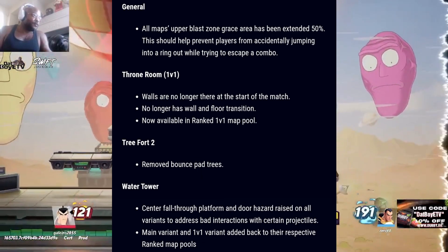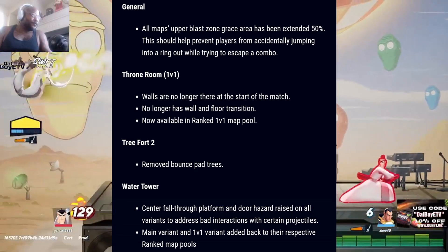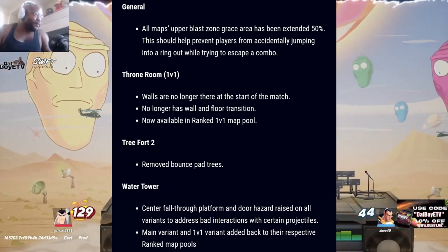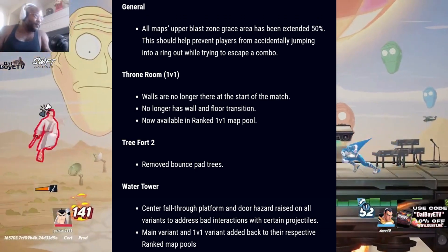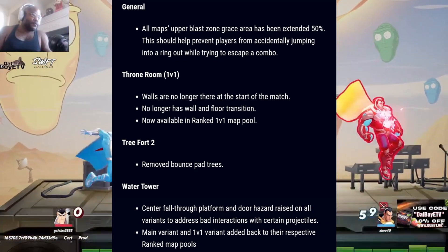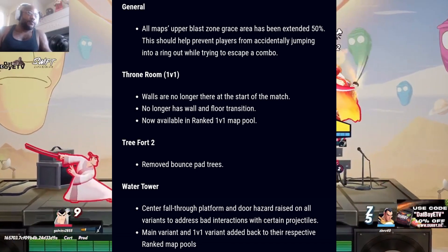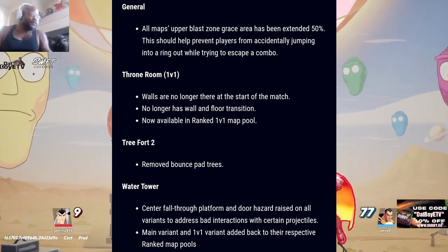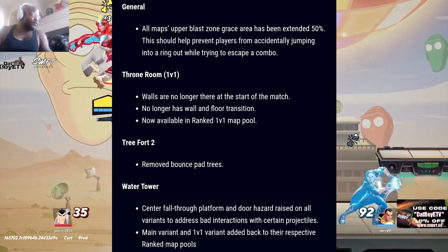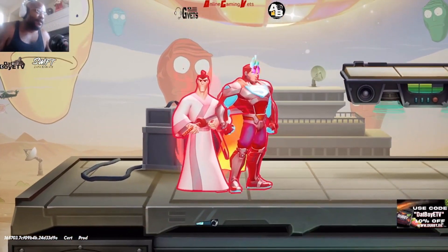We also got some more map changes. All maps' upper blast zones' grace area has been extended 50% — this should help prevent players from accidentally jumping into a ring-out while trying to escape a combo. For Throne Room 1v1, walls are no longer there at the start of the match and there's no longer a floor transition, and it's now available in the ranked 1v1 map pool. For Tree Fort 2, they removed bounce pad trees. For Water Tower, the center fall-through platform and door hazard were raised on all variants to address bad interactions with certain projectiles, and the main and 1v1 variants were added back to their respective ranked map pools.